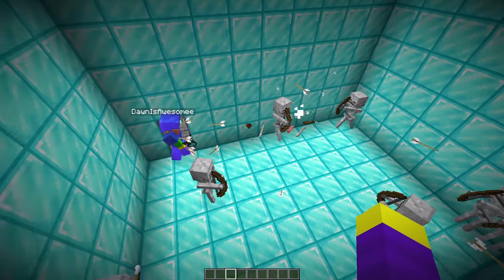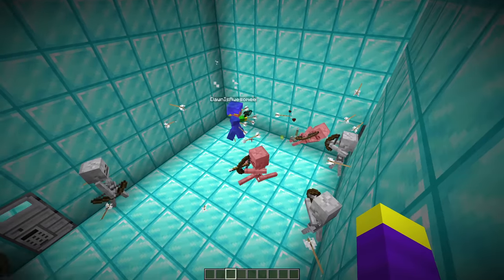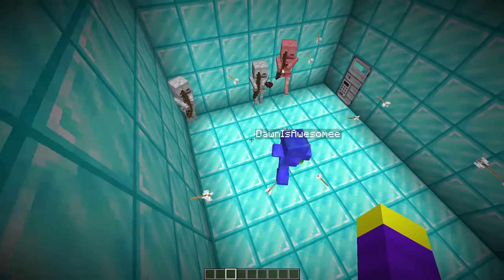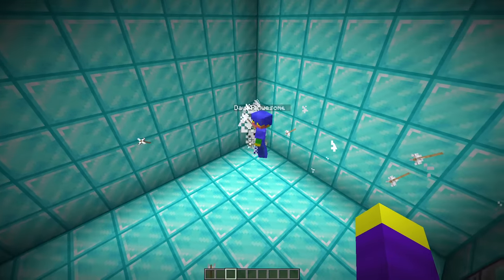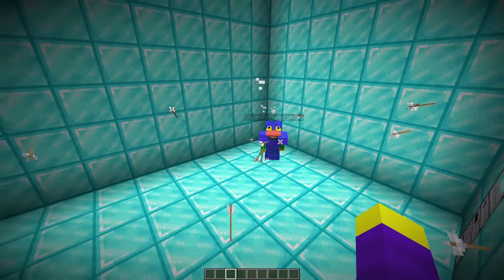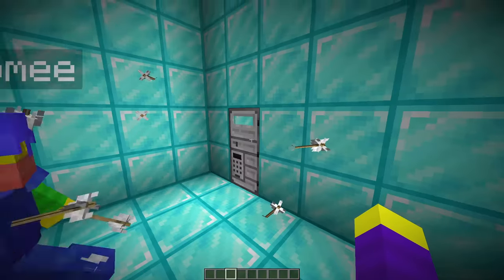Alright, Dawn is ready. Oh my god, so many skeletons! Come on Dawn, you got this. It's not that many, I got this. Look, they're even shooting each other - this is so easy for you. Absolutely easy, like a worm. Only three left, I got this. Piece of cake. Good job Dawn, first room down. Alright Dawn, now you have to find the code to this door to get to the next room.